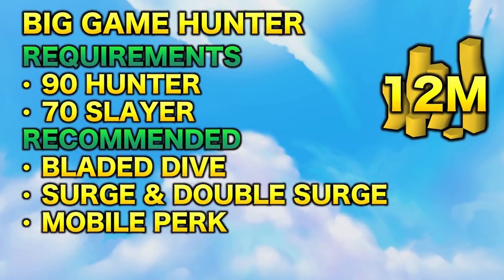Moving on to our next method, we have Big Game Hunter. It's one of the better skilling money-making methods in the game and you can make around 12 mil per hour. Requirements include 90 Hunter — this is for the mid-tier Big Game Hunter Dinosaurs where you'll make the most money. You can do the low level for around 8 mil per hour with 75 Hunter instead. Requirements for mid-tier are 90 Hunter and 70 Slayer. Recommended is Bladed Dive, Surge, Double Surge, and the Mobile Perk so you can move around fast and get out of tight pinches with Big Game Hunter.